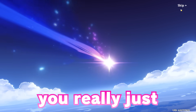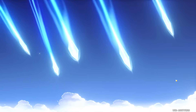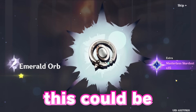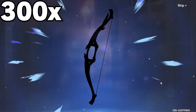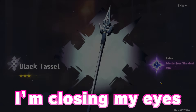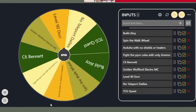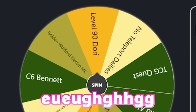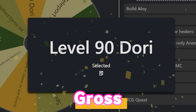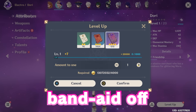A potential 50-50 win — this could be huge. This is not a good sign. Closing my eyes... Five-star. Welcome home, Kazuha! God damn! Ka-ching! Don't be walking — just don't be walking. Dory, level 90. I already got the materials for her, so let's go ahead and pull the band-aid off.